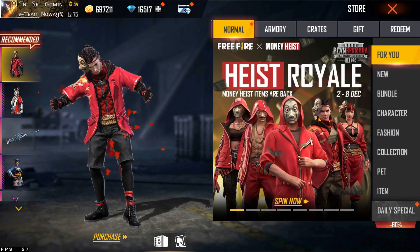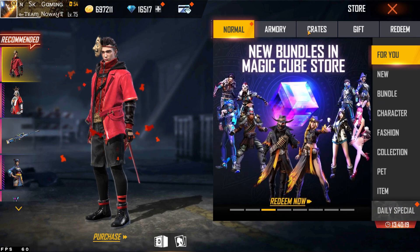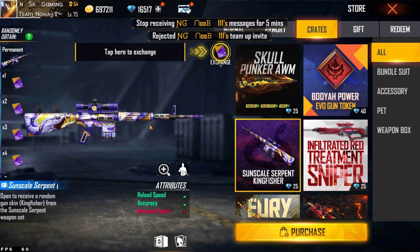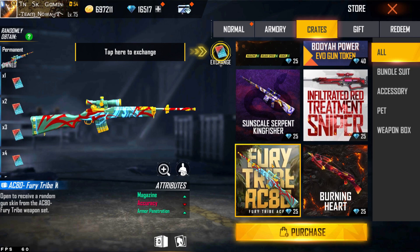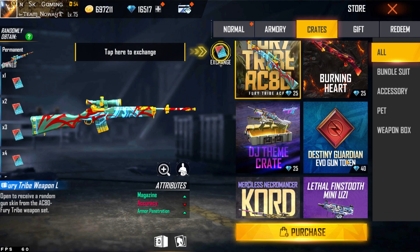Is it 16 diamonds? It's 16.5K. It says there are 16K diamonds. If you have enough, you can buy it for a machine gun. There is a special machine gun — do you know the special machine gun?